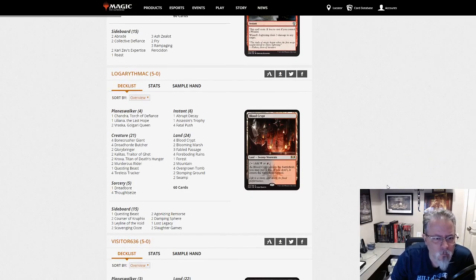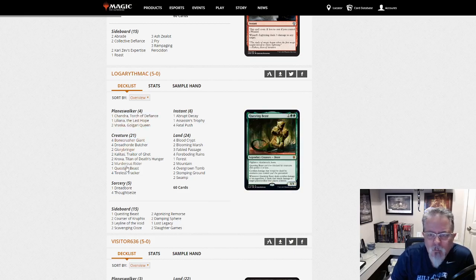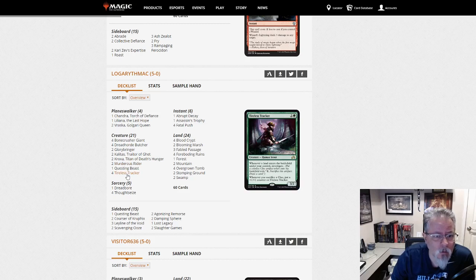Logarithmac with Black-Red — just kind of Black-Red mid-range. Actually, this is Jund. We've got Questing Beasts and Vraska. Tireless Tracker in the main deck. We saw a Jund deck last dump, and I'm wondering if that's starting to become a thing — two dumps in a row now. It'll be interesting to see when we look at the preliminaries if any of these Jund decks are putting up results.